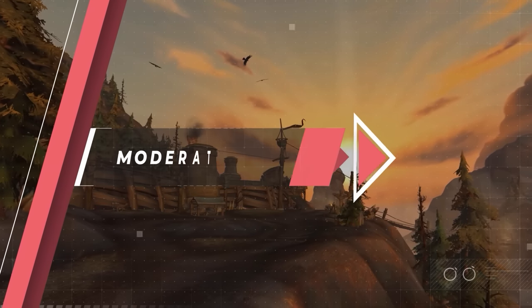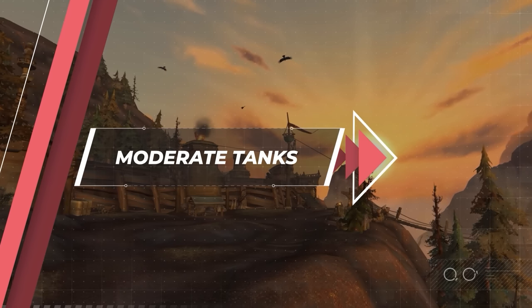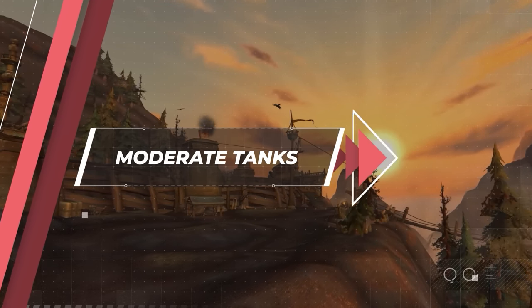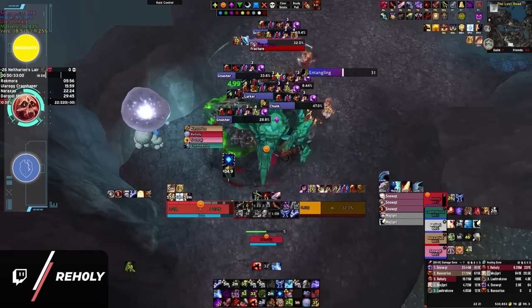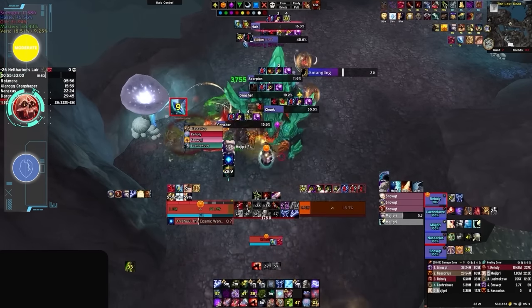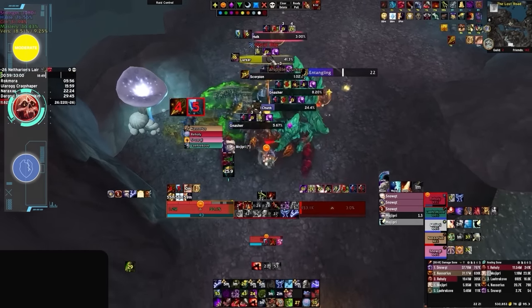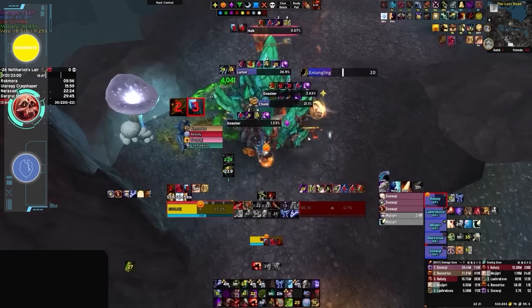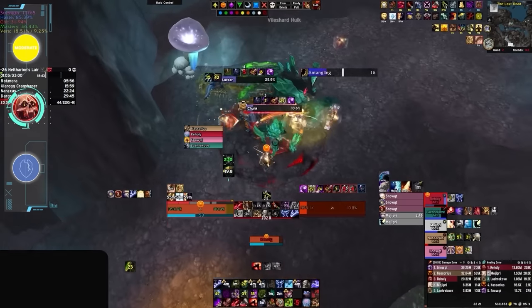Now that we've seen the two extremes of tanking, let's take a look at those wandering somewhere in between — the intermediate tanks. Starting with Blood Death Knights. Although it's a plate class, Blood Death Knights take a lot of damage mainly because they're designed around healing it back rather than preventing it like the other tanks. This can cause inexperienced Blood Death Knight players to get bursted down really easily if they're not familiar with the playstyle.